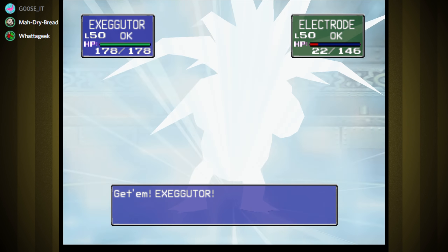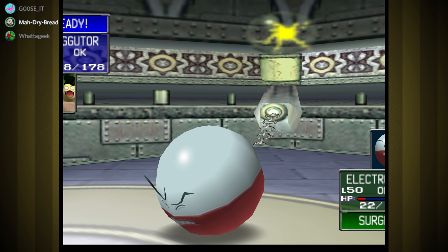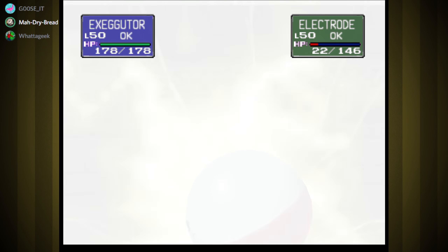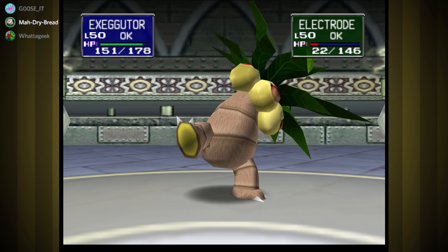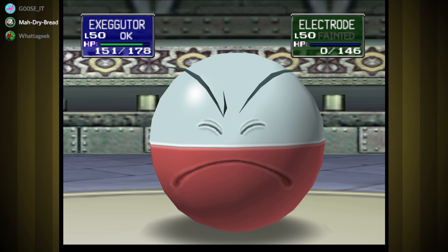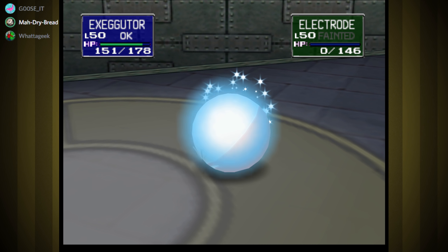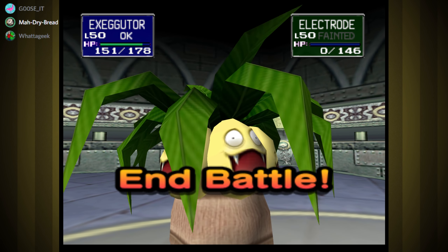Exeggutor. We could just use Machamp and use Dig. Yeah, and take two hits we didn't need to — we'll take it out in one Egg Bomb or Mega Drain or whatever. Egg Bomb. What's the worst he can do to us? Thunder will be fine. Paralyze you. Oh yeah, that's weak — he could have paralyzed you and then you missed all your attacks. I wouldn't put it past Starluck on that happening. All right — give us the key to the next gym. On to the next gym!